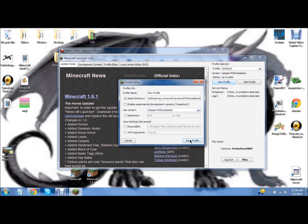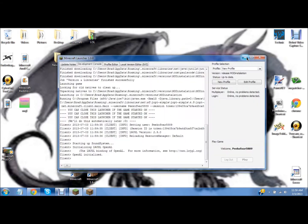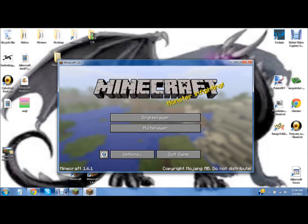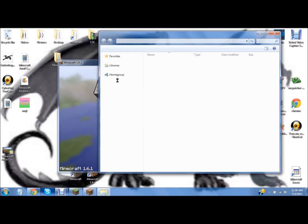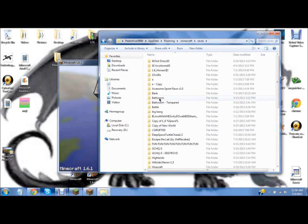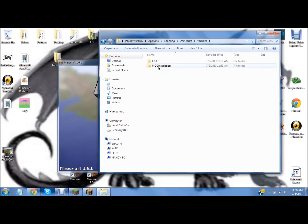Is it correct? Just simply select it. Single player. So what I wanna do now is put in a save, or saves, cause you can do this. Copy, go to versions, and put it in the saves here.